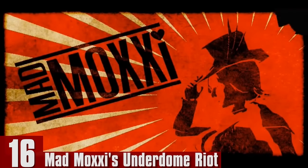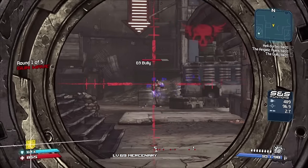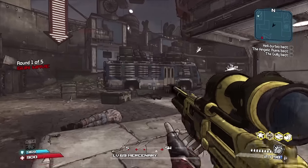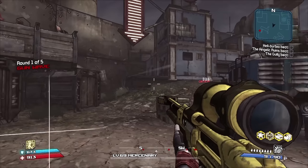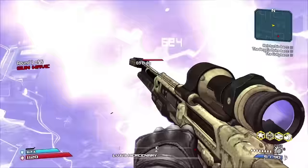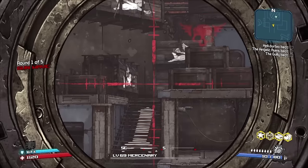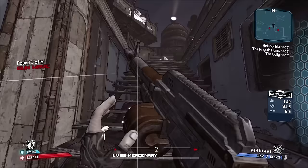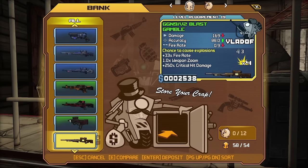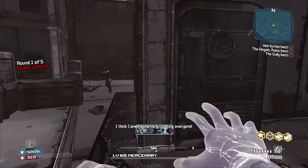Number 16: Mad Moxxi's Underdome Riot. For almost the exact same reasons as the Holodome Onslaught, Moxxi's Underdome also isn't a very good DLC. It too is just an arena shooter, and was almost put in last place because I consider the pre-sequel to have superior gunplay, thus making that arena shooter more fun. When I was collecting all achievements in Borderlands 1, three of them included completing each of the three arenas, and despite even having a modded gun that could kill any enemy in one shot, it still takes about two hours just to complete one of them — and it was boring as all boring could possibly be. Moxxi's Underdome doesn't have a story, but it introduced Moxxi and the bank system where you could store your guns, so just because of that it goes above last place — though not by much.